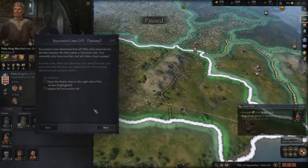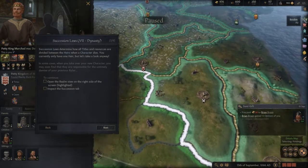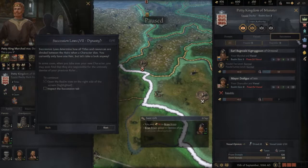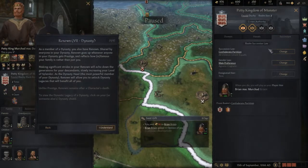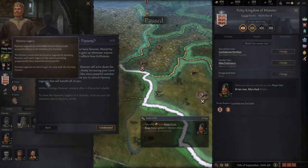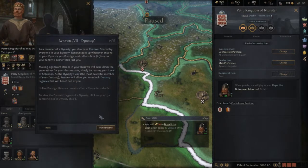The succession law means all resources are divided between heirs when a character dies. Right now I only have one heir, but let's take a look anyway — opening the realm view on the right side of the screen. Also there's the dynasty head — most noble. I understand.